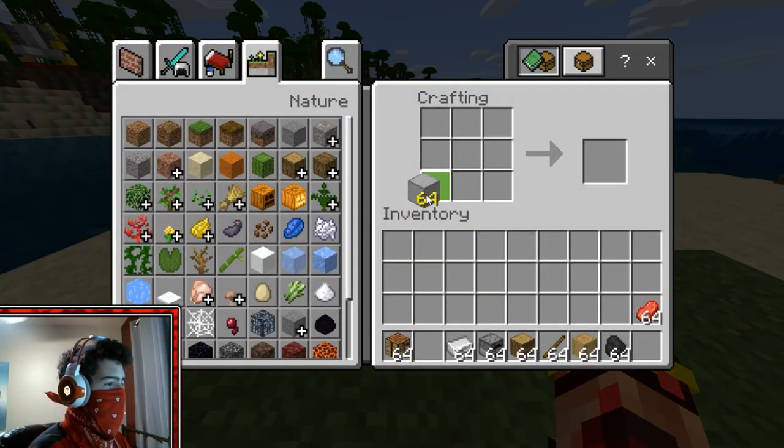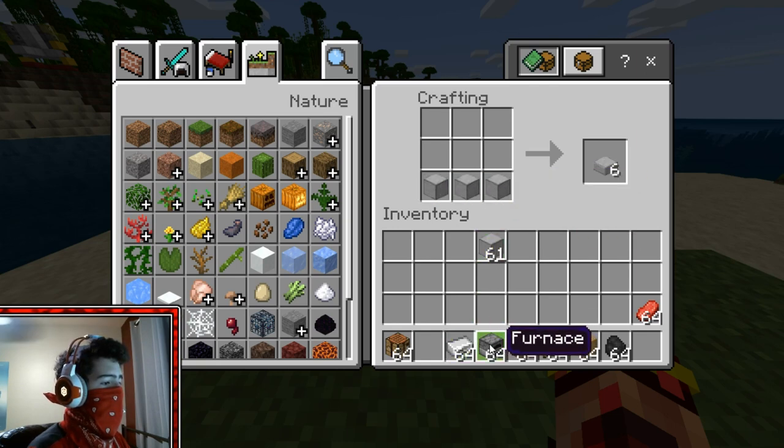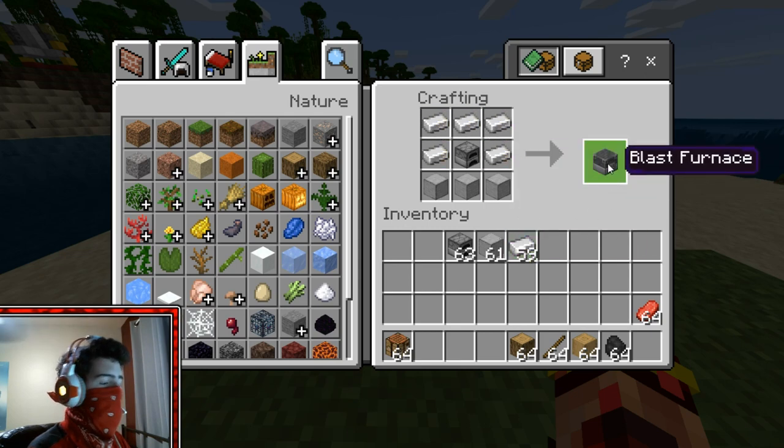For the Blast Furnace, what you want is smooth stone slabs, a furnace in the middle, and then iron surrounding it all. And then boom, you get a Blast Furnace.